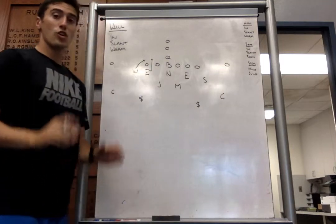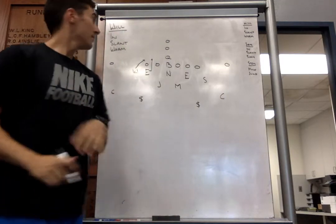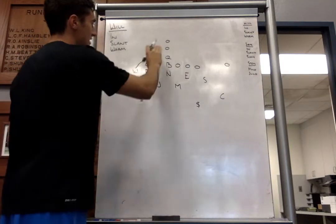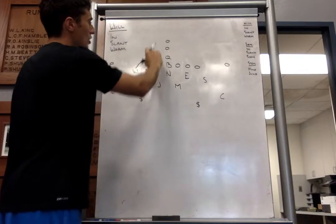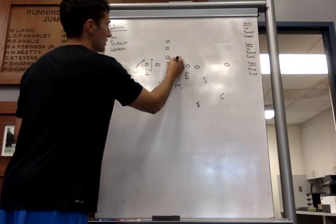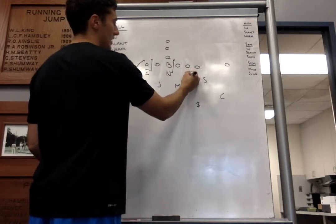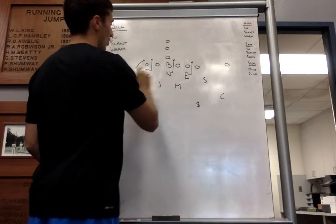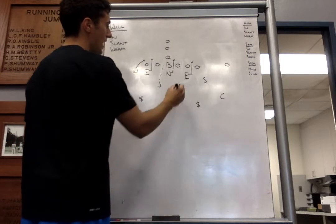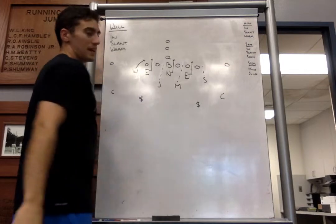Our next slant will be Will-Slant. Our Will is coming off the edge into C-gap. The end to the Will side will be slanting into B-gap. Our nose will be slanting into strong A-gap. Our opposite end will be slanting into strong C-gap. Jack has weak A, Mike now has weak B, and Sam has D-gap.